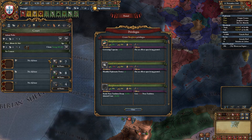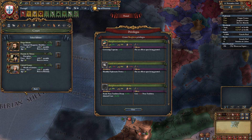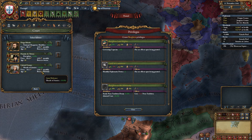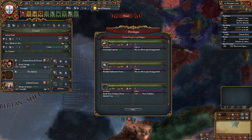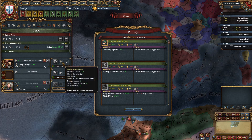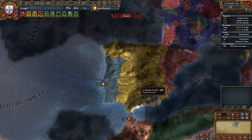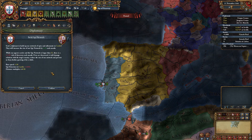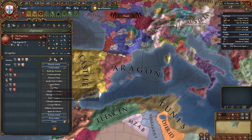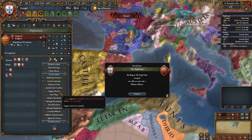Now get the half-cost admin advisor you start with, get a military advisor — preferably discipline or morale. In this case we got a morale one so we take him, and focus on admin points just so we can rush the ideas. Build a spy network in Castile.